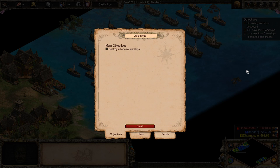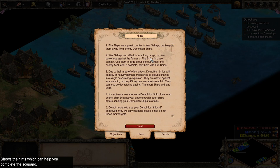We have to destroy all the enemy warships. Fire ships can counter war galleys but you have to keep them away from demolition ships. War galleys can attack from range but can't do much against fire ships in close combat — pair them with fire ships. Demolition ships make area-of-effect attacks and will destroy or damage groups of ships in a single explosion.